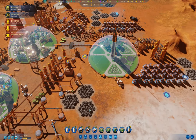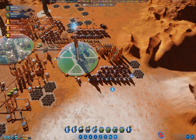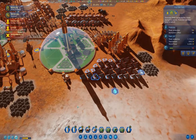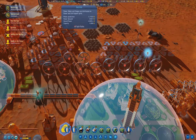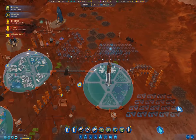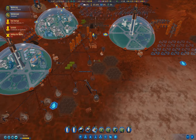We're producing 191 power during the day. How's our power? We're getting a positive result on power now, so that's good.